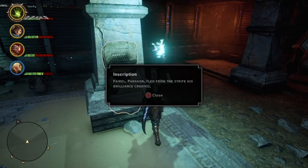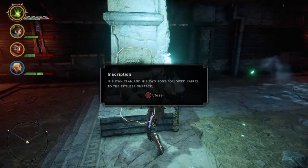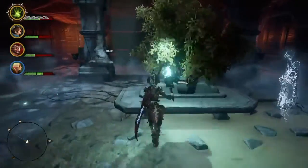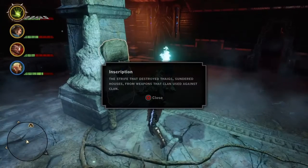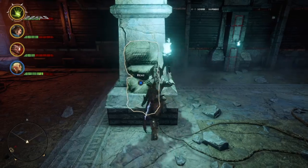Inscription: Feral Paragon fled from the strife his brilliance created. His own clan and his two sons followed Feral to the pitiless surface. The strife that destroyed Tigues sundered houses from weapons that clan used against clan. The surface where they would hide from the war that took their home.